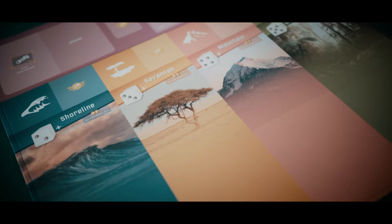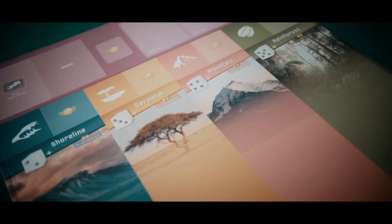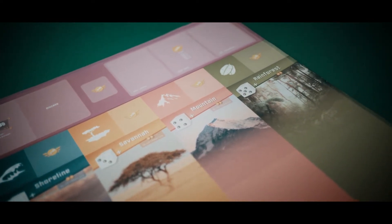When we demoed Snapshot at the UK Games Expo, we received a lot of feedback from players wanting a physical playmat, and this is what we've created.